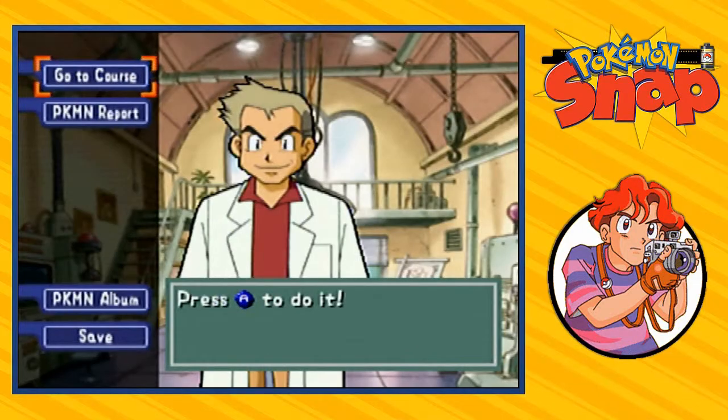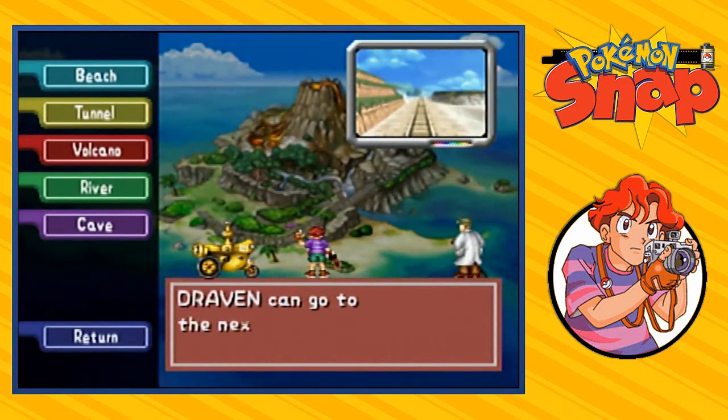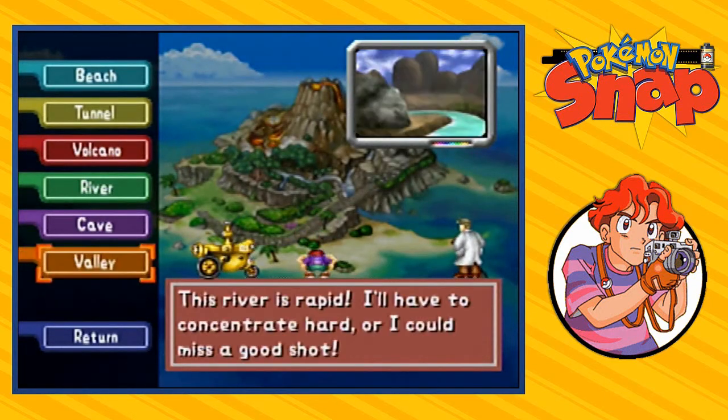What's up guys, it's me your host Draven, and welcome to another episode of our Pokémon Snap walkthrough. It turns out we needed 40 types of Pokémon to get to the next level. I had to go to a few different places, take a few different pictures, and now it is finally time to go to the next course — River Rapids.